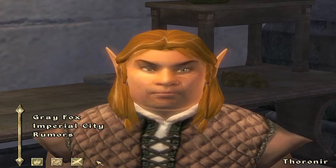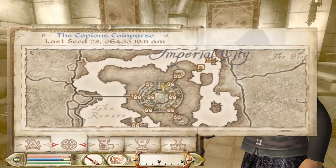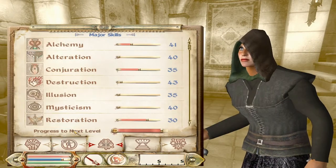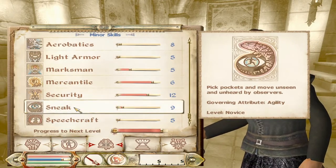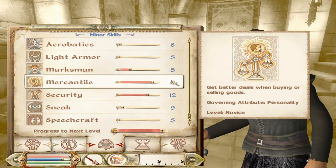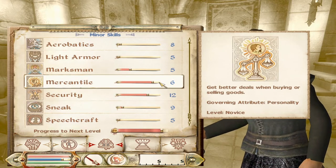Let's look at my Mercantile skill — it's at level six. I'm going to sell all those arrows one by one and we'll see where my Mercantile skill is at. Be right back.